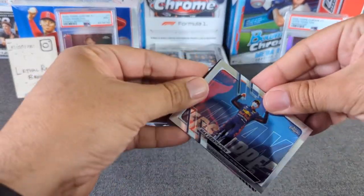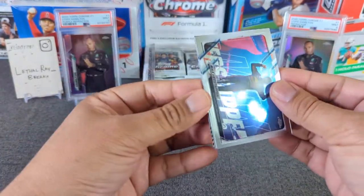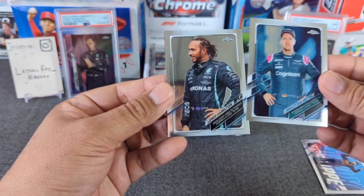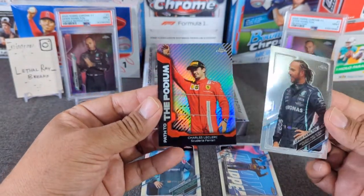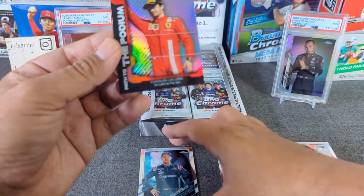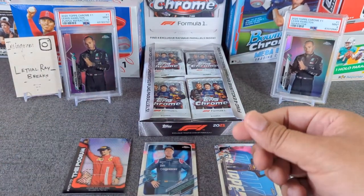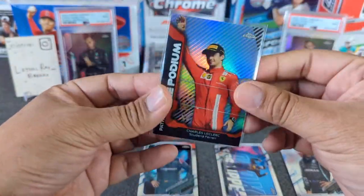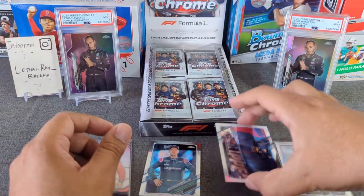Pack number one. Our first Max Verstappen — that's the base right there. Very nice. We got a little Sebastian Vettel base portrait, Aston Martin. There's our first Lewis Hamilton. And we have the podium leader, Charles Leclerc. Let's put the Lewis and Max in their own pile. I know the QA on these has been much better than what it was before.